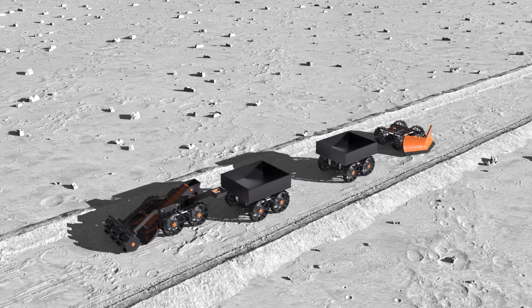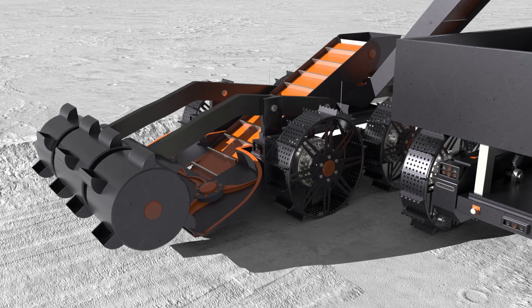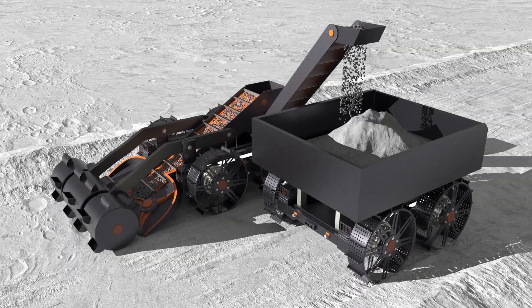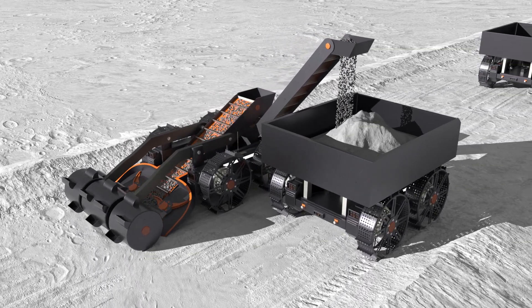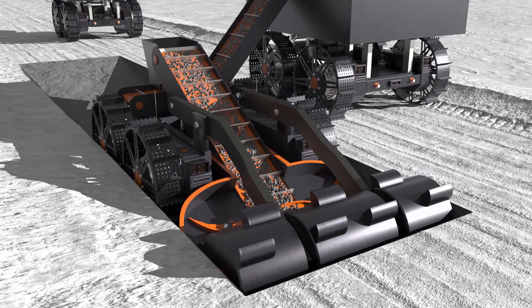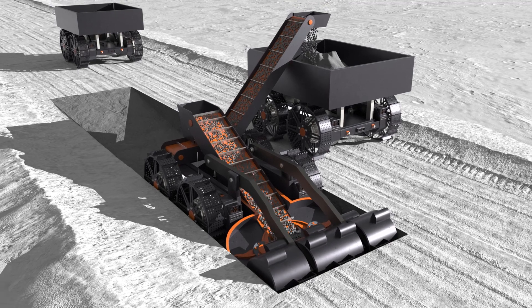The service bot with the plow blade leads two haulers and the digger with our soft rock excavator to the mine site. The service bot clears the mining area, which is a rectangle 61 meters long by 2.4 meters wide. Excavation begins and our digger bot creates a ramp down to a depth of 20 centimeters. At this depth, the digger continues excavating along a horizontal plane, removing the upper 20 centimeters of overburden.